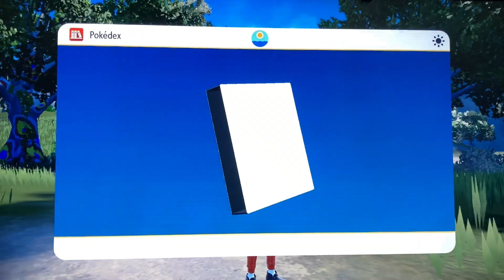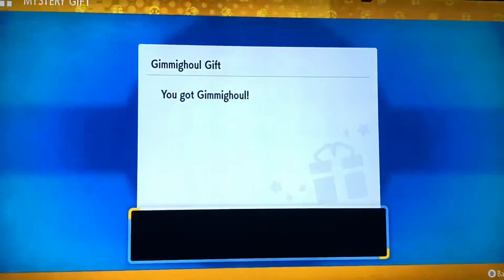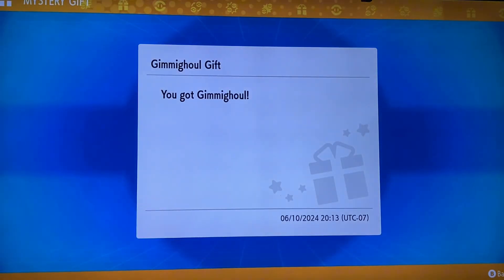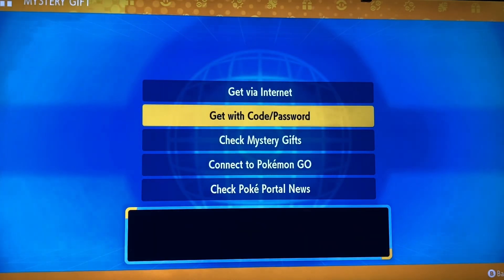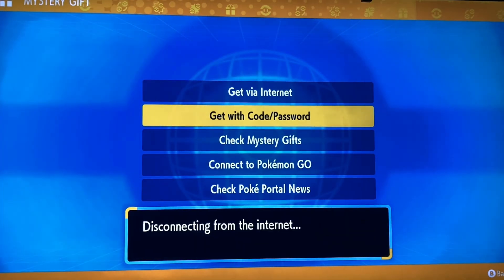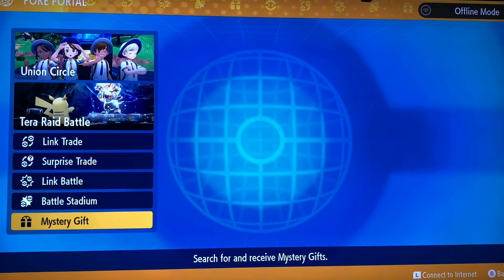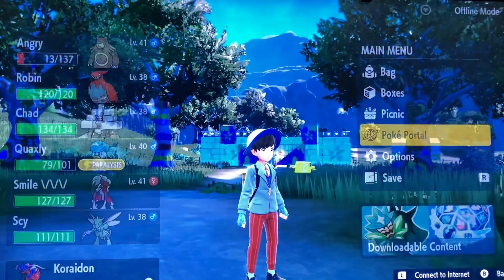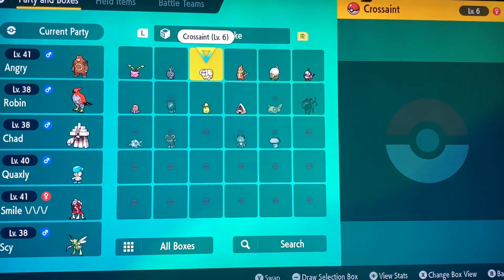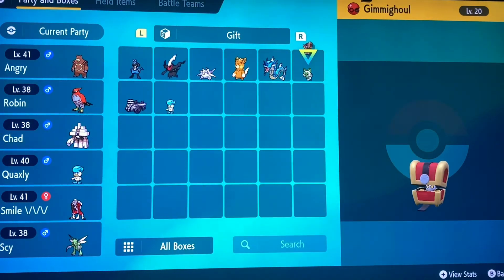Wait, so Gimmighoul is just a Ghost type? I don't actually know what its type is. Okay, Gimmighoul doesn't really match a Ghost vibe — I think I thought it would probably be like Steel. But yeah, alright, let's go look at it now that it's in our boxes. And there it is — Gimmighoul, it's only Level 20.